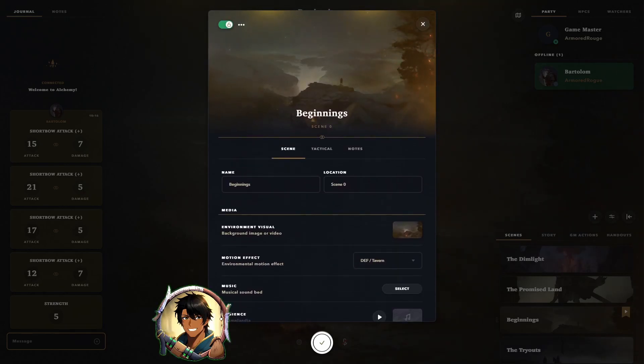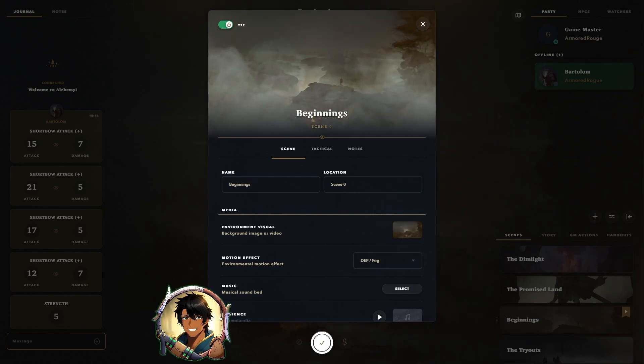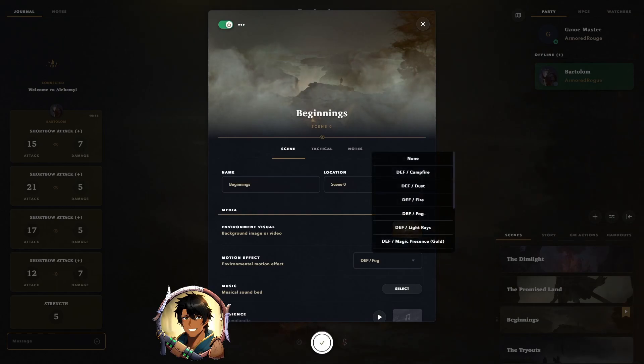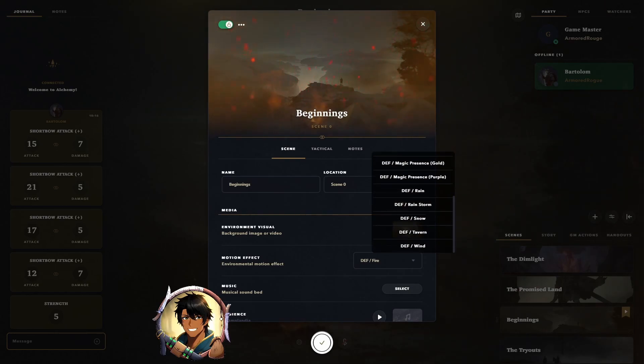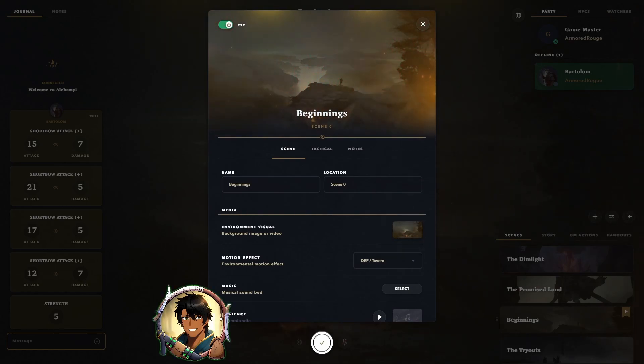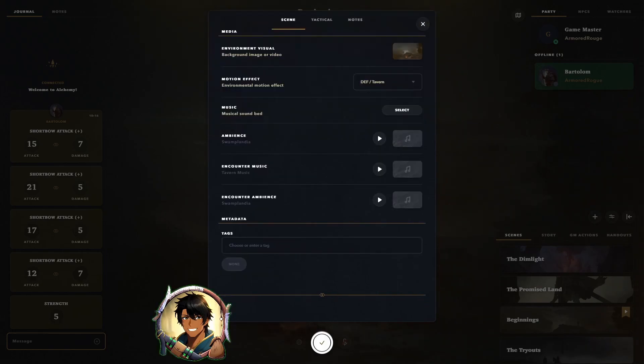This scene currently has the tavern motion effect available, but if we wanted to change it, we could hit the dropdown and look through the other available free motion overlay effects. Once we choose one, it will show a preview of it above in the visual overlay. We can also view the tactical tab to see what maps are currently available within this scene. Here you can add any maps that you need, change the name, and choose the grid type and grid size that you wish. I've also added encounter music for when we roll initiative, as well as encounter ambience, which is the same as the normal ambience track.